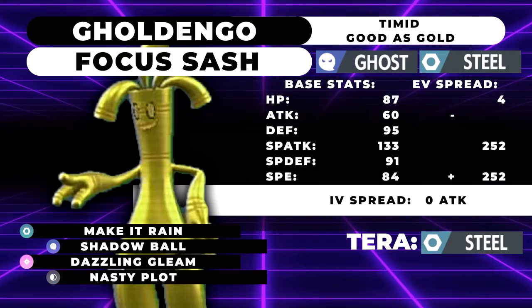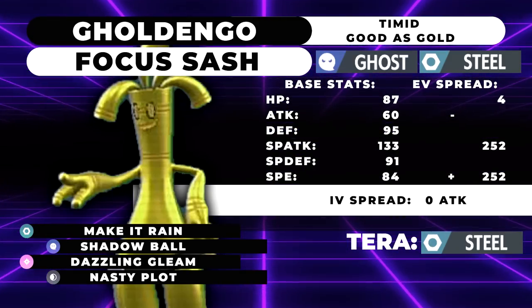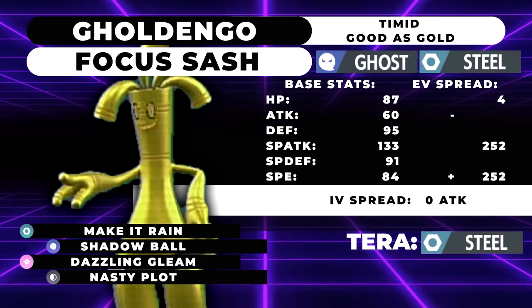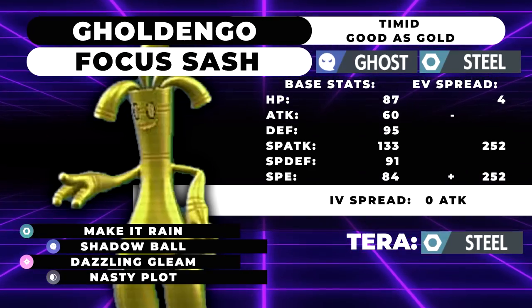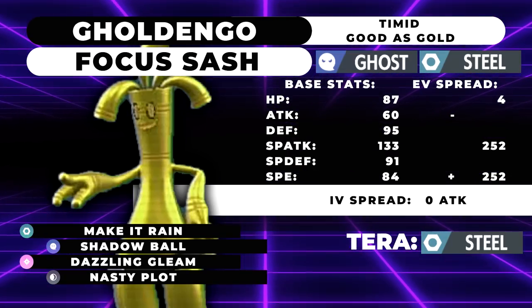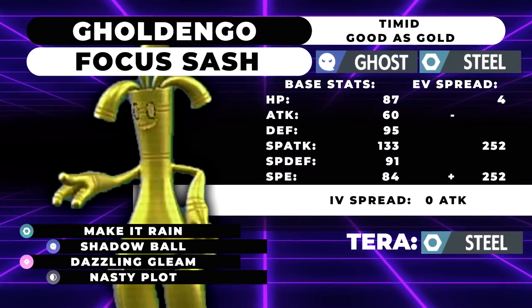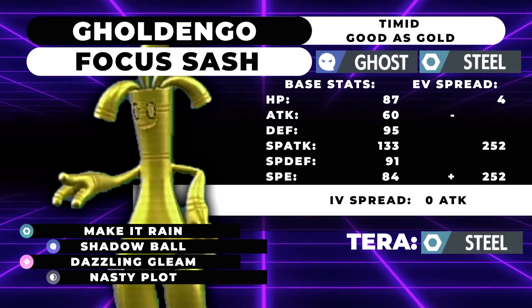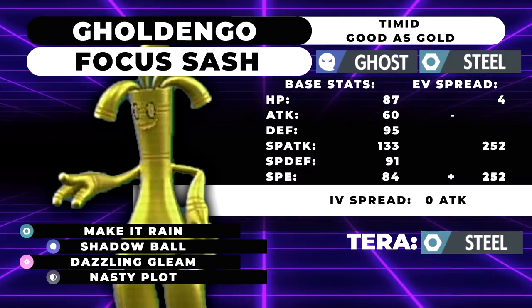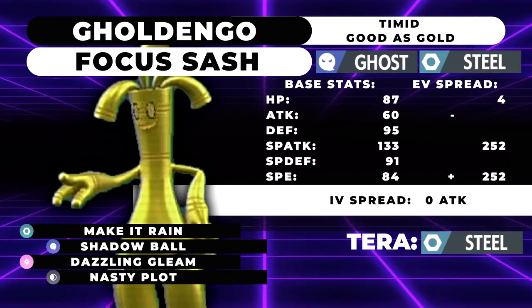The main draw of this set is you want to use Focus Sash to get that free Nasty Plot setup. Focus Sash is useful here despite the fact that it's super bulky, because it gets outsped by Arcanine and can probably get Flare Blitzed. Focus Sash is especially useful because as a Steel type, you're immune to Sandstorm damage, and Hail is gone — we're now using Snow. So really the only way you're in trouble with the Focus Sash is if your opponent has a Scrappy Fake Out user, and that's usually off the table. You're pretty much fine just to set up.